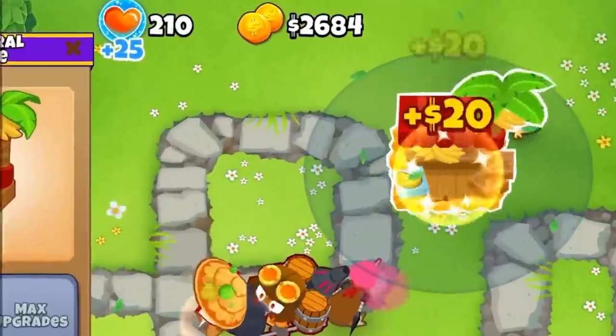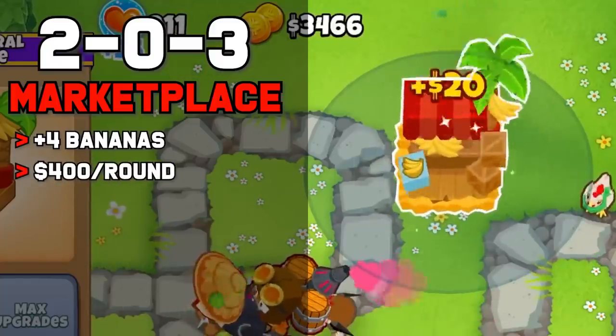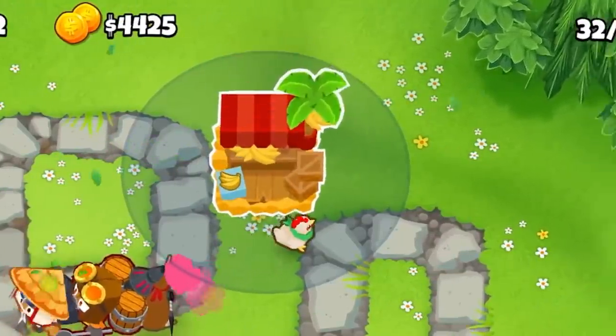Upgrading it to a 203 generates 20 groups of bananas instead of 16, for a new total of $400 per round. But the real calling card of the top path is the early payoff. The first and second upgrade both increase the number of bananas it produces, so you get more out of it sooner.